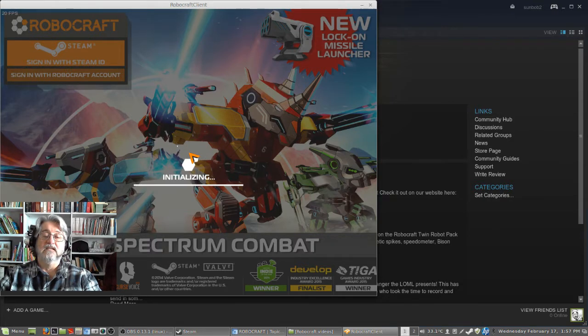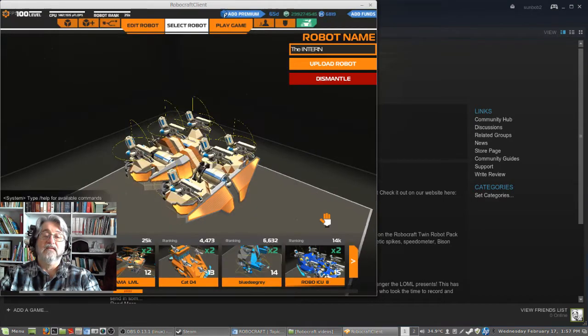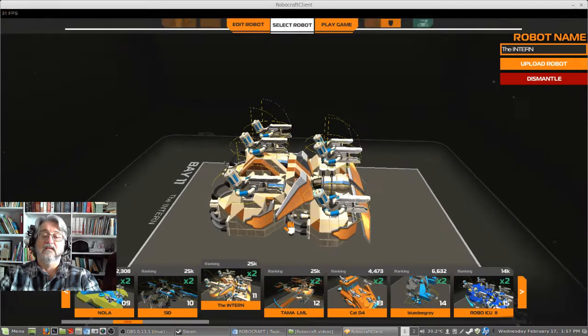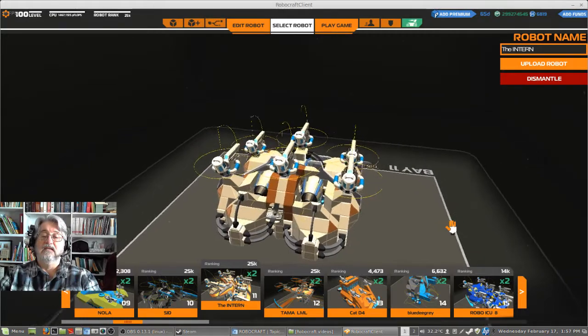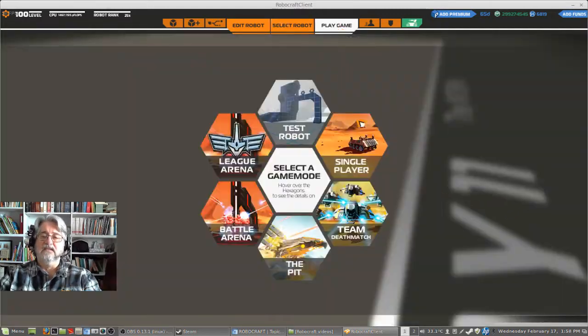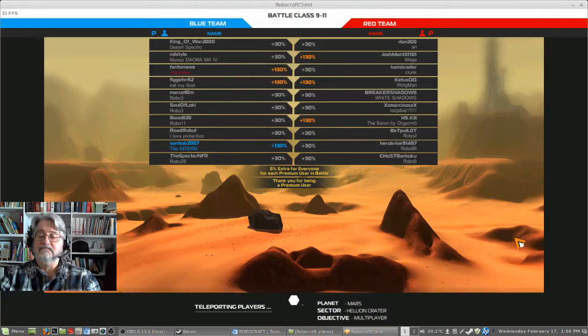I'm initializing — will I connect to the server? Yes! I am connected to the server. I like to run this at 1600 by 900, and doesn't that look beautiful? Wonderful. Let's take it into a quick TDM and take the intern just to make sure it'll work well in gameplay. We got in real fast too, that was nice. It's recording properly as well — everything seems to be working the way I want it to.